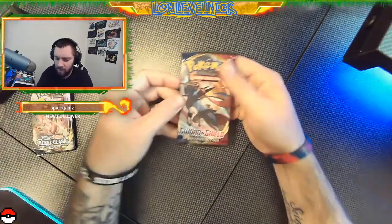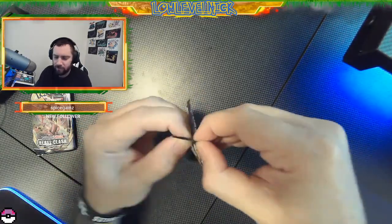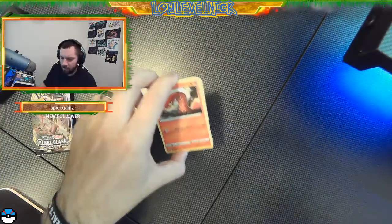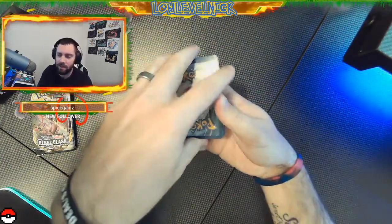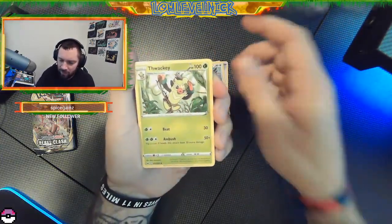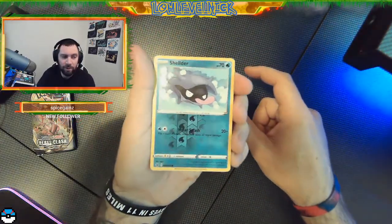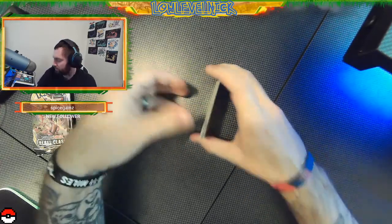Sword and Shield - see, such a pain to open. There's the tear we were looking for. Code card. Let's guess fighting - oh it's steel. Citrus Berry, Squirtle, Wailmer, Sizzlipede, Wooloo, Grookey, Sobble, Rhyhorn, reverse holo Snorlax, and a regular Stonjourner. Stonjourner - something like that. I get real creative with the names of these newer ones. When I say newer ones, you know I grew up with the OG 151 or so.